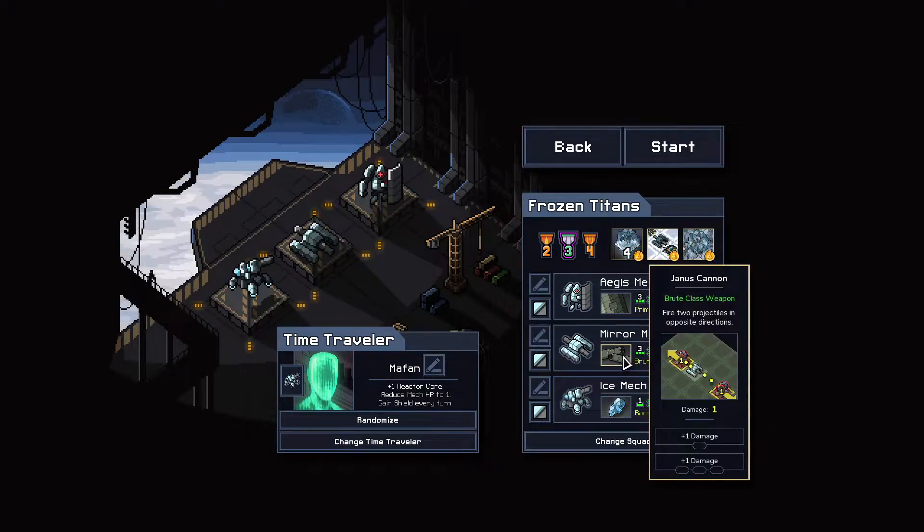The other mechs are the mirror mech, which shoots a bullet in two directions — it does a push and a damage, just like the basic Riftwalkers brute weapon. One interesting thing about it is it's the only starting weapon where you can get plus one damage for just one power core. Not sure why that is, but that's a pretty cool feature.